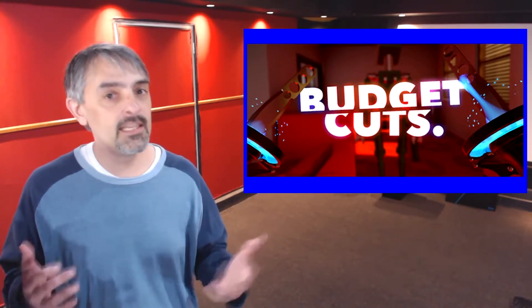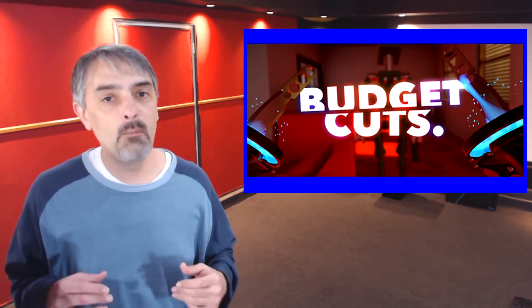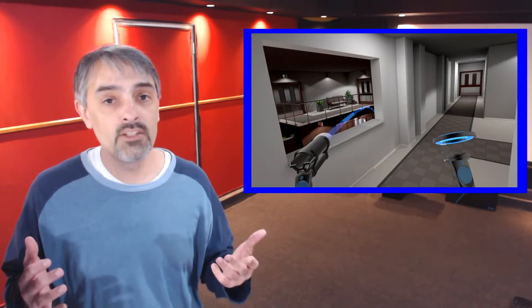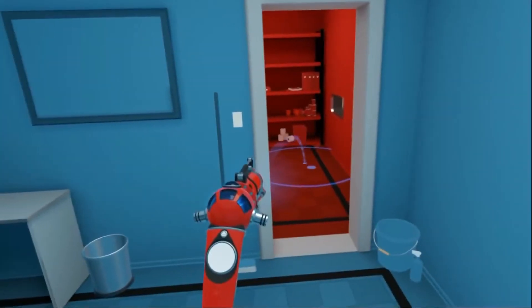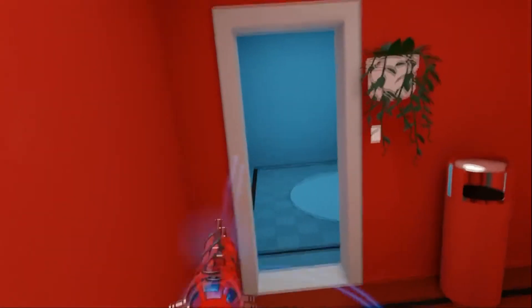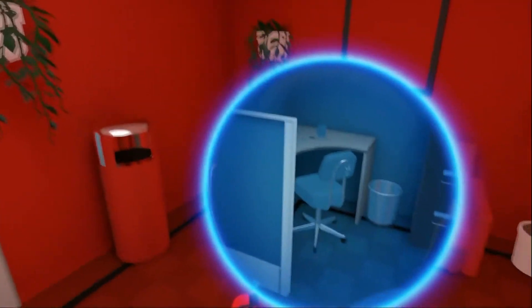Story number three: Budget Cuts. Speaking of GDC, we know that some more information about Budget Cuts is about to hit at the Game Developers Conference. Joaquin Homer is going to be giving a talk on the locomotion system, and they're also going to be showing more of the Budget Cuts game — stuff we've never seen before. We actually got a 20-second clip on YouTube showing a little bit of that new content.